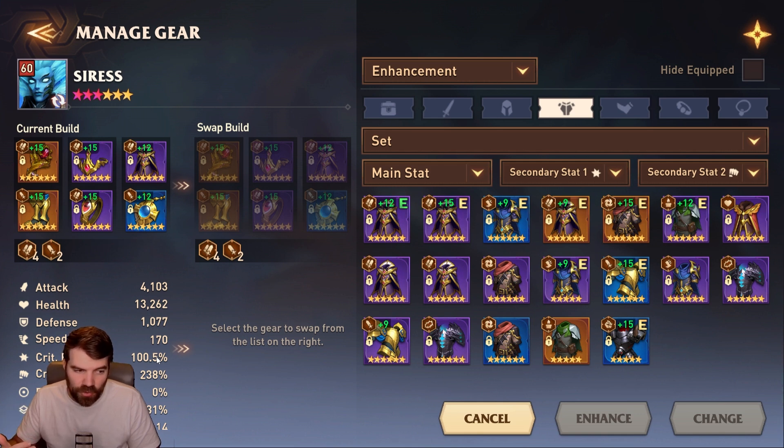Try to get as close to 100% crit rate as you can and get whatever speed you need. In early game you don't need to worry as much about speed. Once you get into stuff like void tower you're gonna need a lot of speed. Also consider speed tuning — if you have someone putting decreased defense on the boss, you want them to go before your damage dealers. Supports I generally build faster than my damage dealers, so damage usually goes last in turn order.